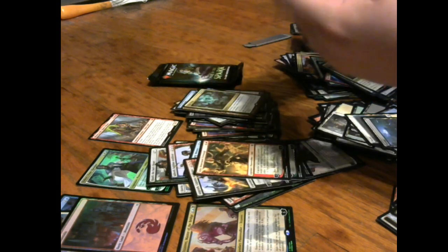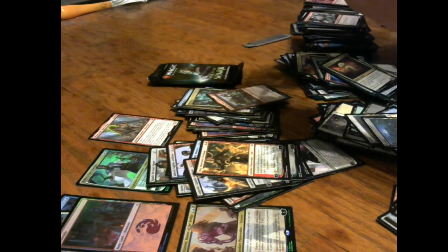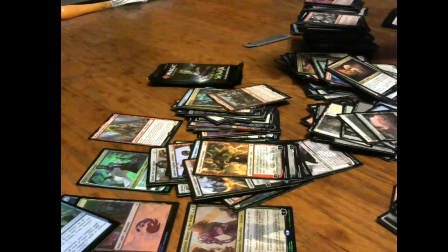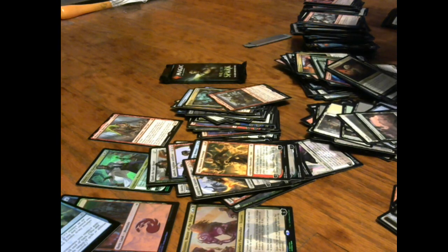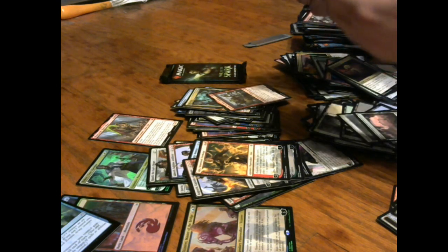Cruel Celebrant, Mowu daddy, Jaya Venerated Firemage, Krenko Street Kingpin — cool new Krenko, not too shabby! And a foil Lazotep Plating. Alright — last two packs. Hopefully we can get that third mythic. I think we've only gotten two — the Boar God and Niv-Mizzet.